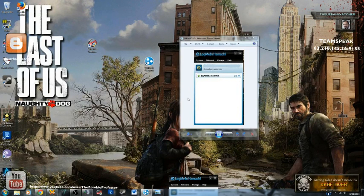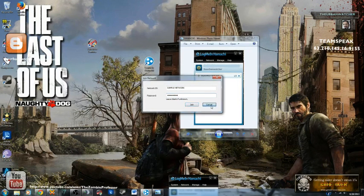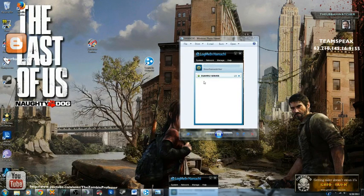Now let's go ahead and connect your friend. Have your friend download this program, click on Network, then Join Existing Network. They'll want to put in the name of the network you just created — ours was called Sample Network — and then enter the password, which was 'password.' Click Join, and their name should appear right under the network. If you see that, you've done it — you're successful.